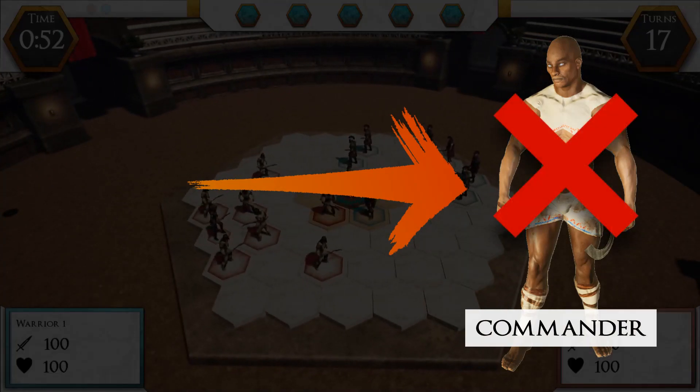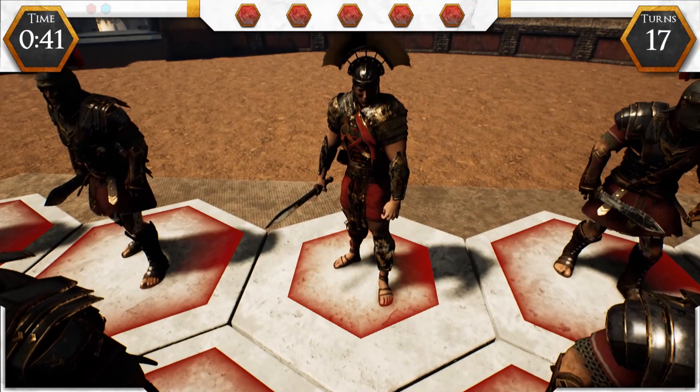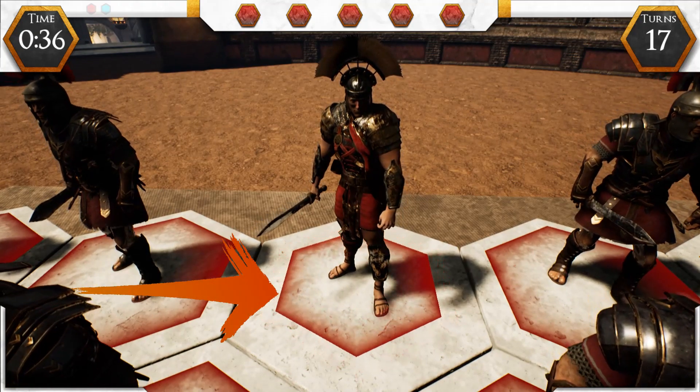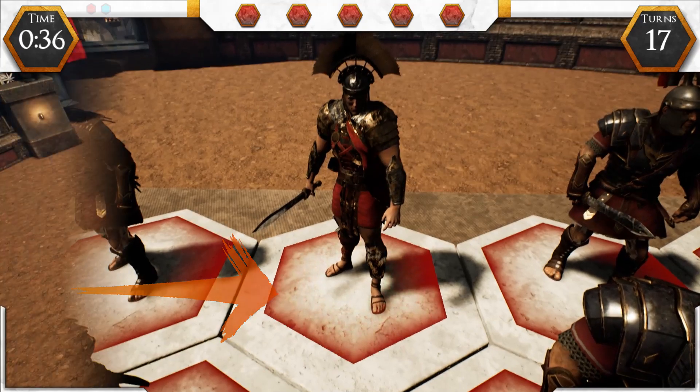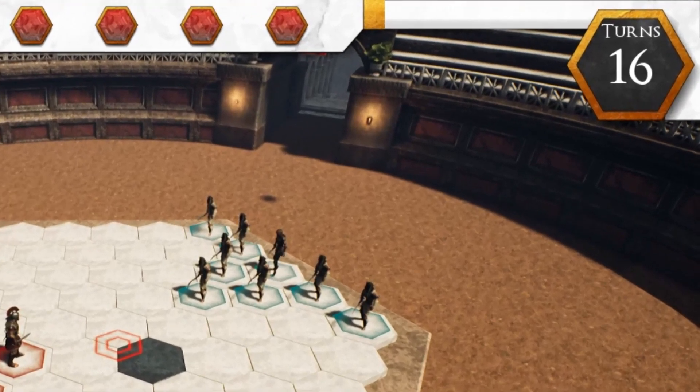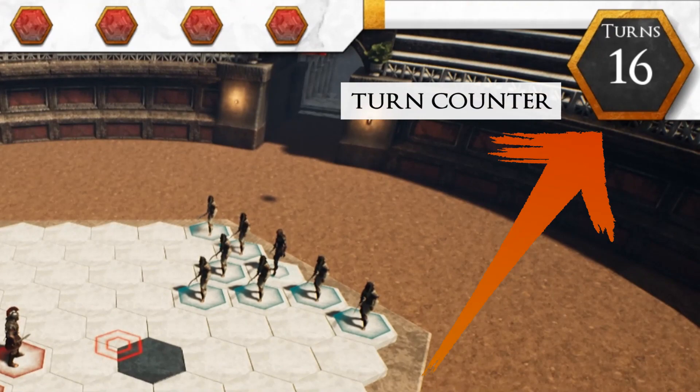If your commander dies, you lose the game. Both worlds and commanders are easily recognizable by the colored hexagon in motion below their feet. Each game is divided into turns, the number of which varies depending on the mode. At the top right is the turn counter — when this falls to zero, the game ends.